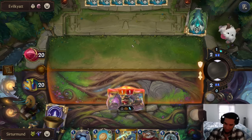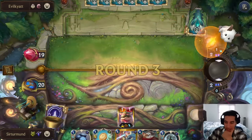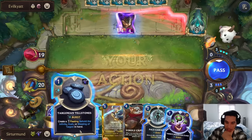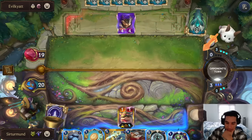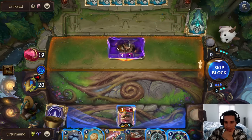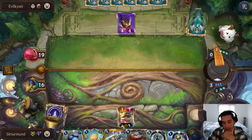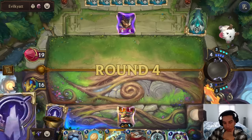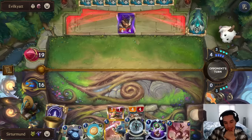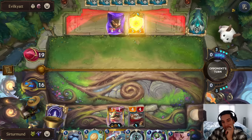Unfortunately our hand is not really the greatest. We don't have Mayor anymore. We don't have Papyrus. The opponent is also not playing a lot of stuff right now. We have another Teemo not really doing much for us. This is a really slow hand because we don't have the things we're looking for — we don't have our Papyrus, we don't have our things that let me just go wide.